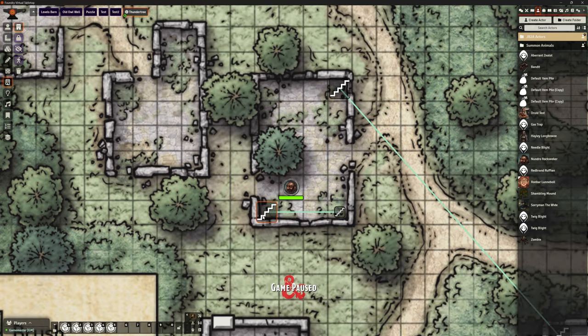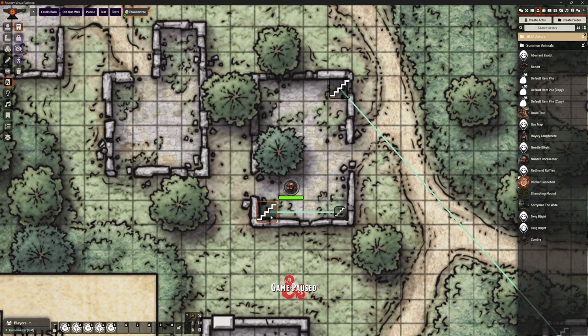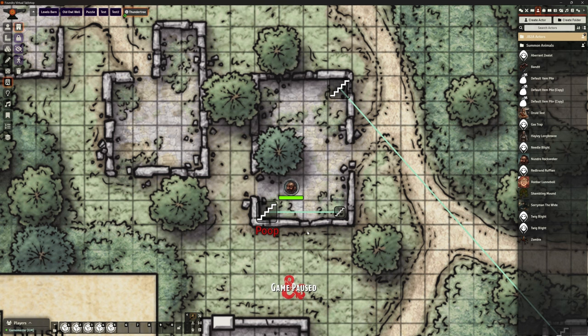We do have labels, so we can change things like fonts - it says use partner scene name and things like that. I just go with icons, I don't need to have anything revealed. The last option is just the coordinates of where it is, which is just from dragging anyway. Let's put a label in - you can see it's come up in red. So we don't have to have a label at all, though you might want one to remind people, especially if you've got a portal room with several of them, which one goes where.